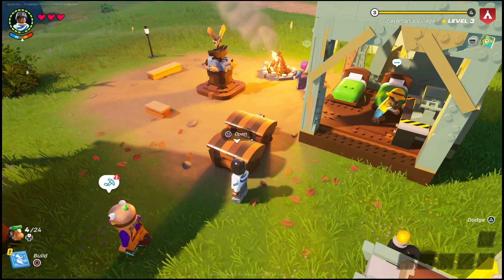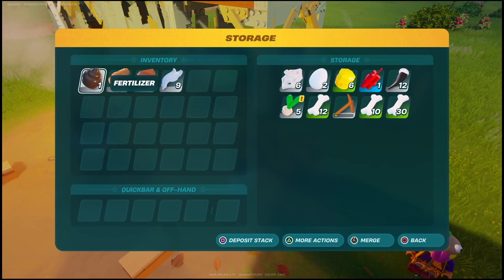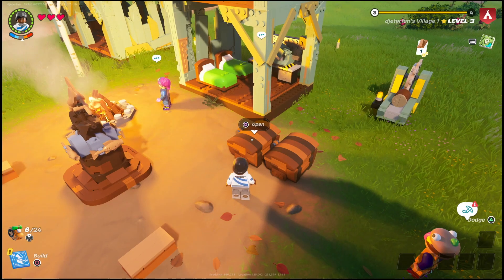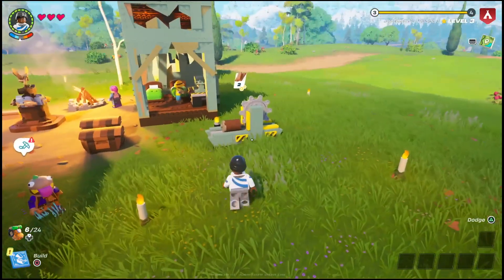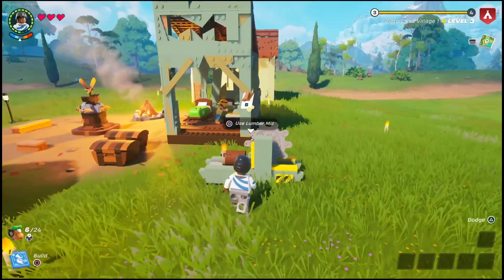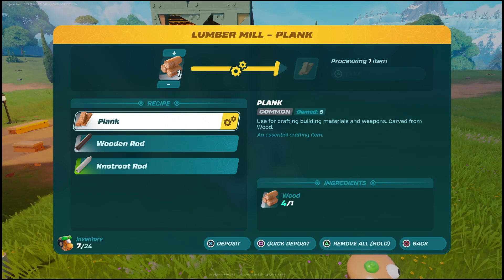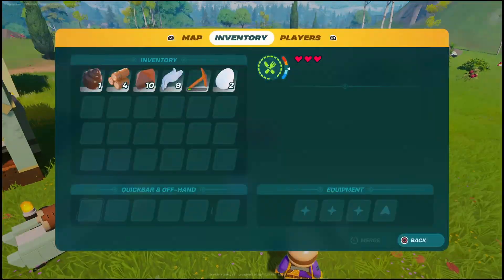In order to make a chest you're going to need to get six planks together. Once you have that, just get the tool that you want to repair. As you can see here I've got this pickaxe which is just about to break. Go ahead and get the planks out of the lumber mill — you're going to need six planks — then go ahead and make a chest and put it down.